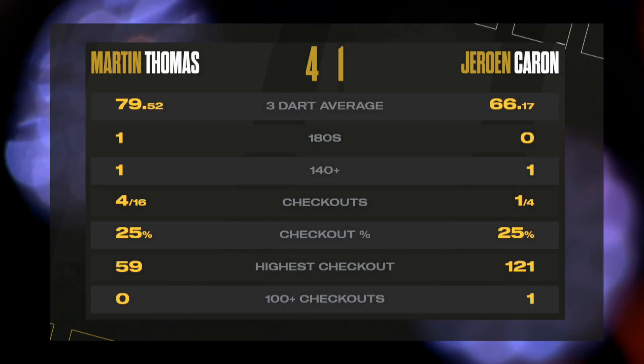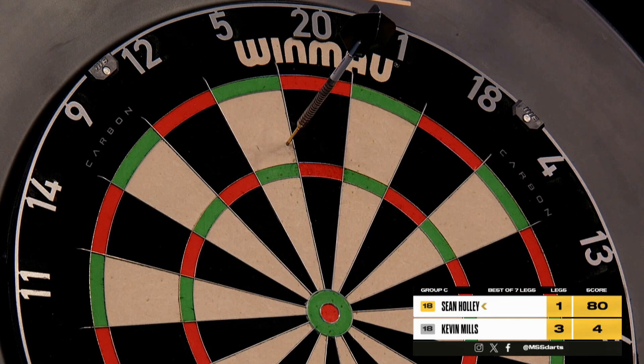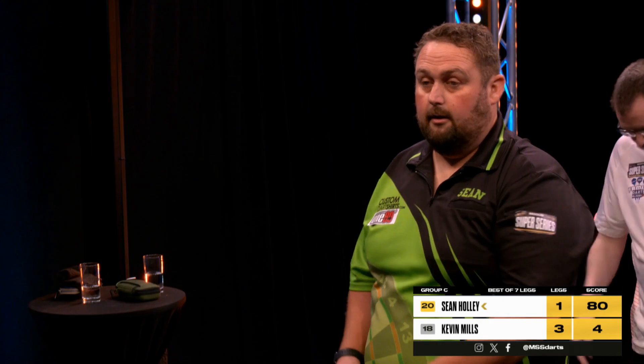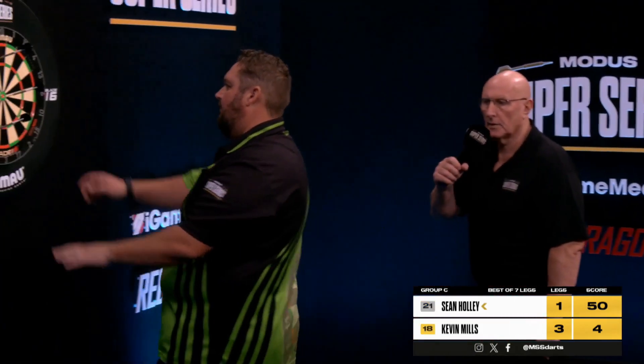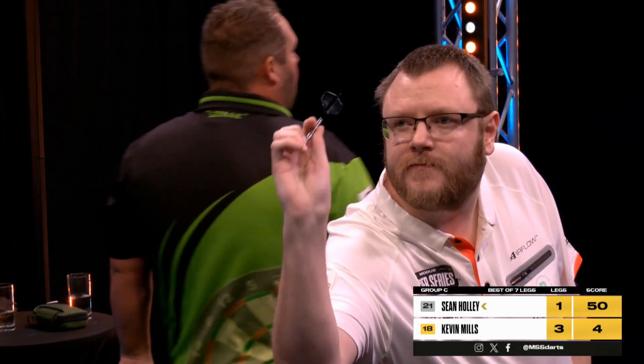Sean Holley and Kevin Mills follow this short break. Finishing has come to cost him again — he's zero from 18 in terms of his finishing in this game. He's completely outscored his opponent, but he hasn't been able to put him away. He went 25-bull with 75 left, unable to find the green bit. But if Mills can find the red bit, he's in the winner's enclosure.